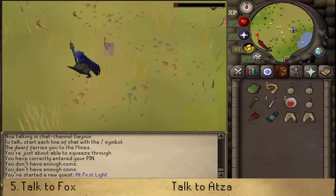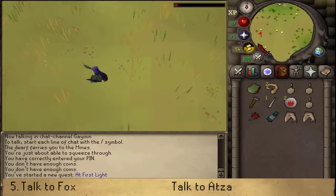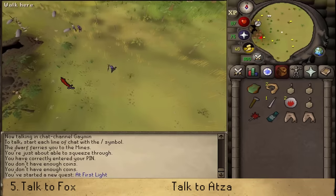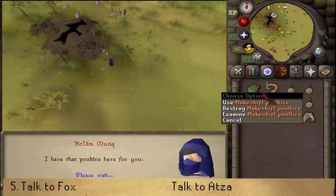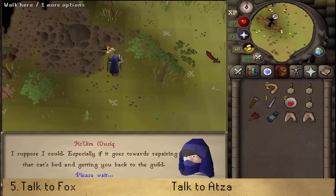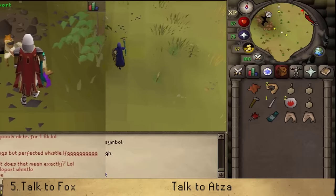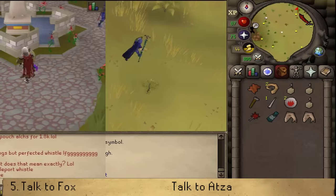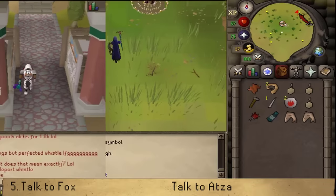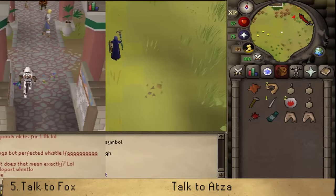Next, let's go back to Fox, who is located just a bit west — south of the mining sign, south of the crevice. Talk to Fox to give him the makeshift poultice. After that, we have just one small favor to do, and we'll need to go south of the city walls of Fortis and run straight northeast. Running straight northeast to Atza or teleporting to Fortis and running south both take exactly 35 seconds, so I'm just going to run.